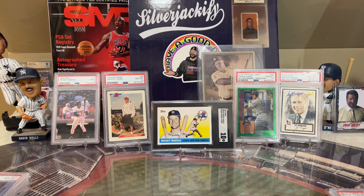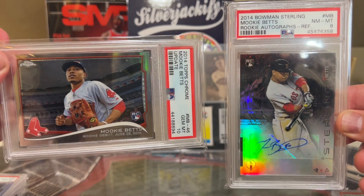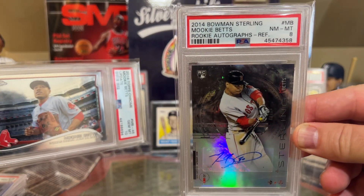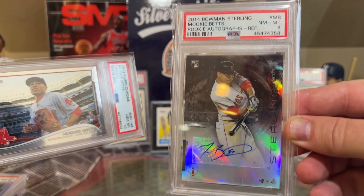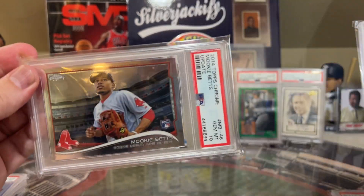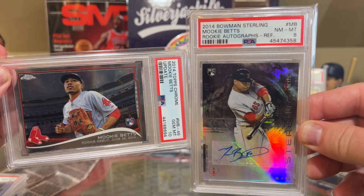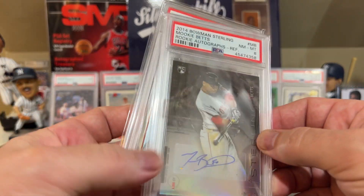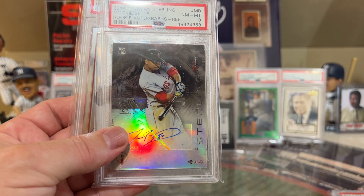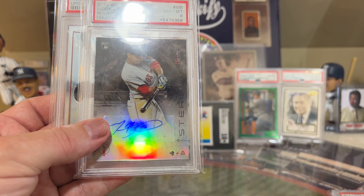At number 29 in terms of WAR — and we're at a 1.4 WAR according to Fangraphs — is Mookie Betts. These are the two best cards I could dig up: I have the Bowman Sterling Refractor. This would have been a number one, but it came back as an 8. And then you have the PSA 10. Depending on which card you prefer, this is number 29. He is hitting .254, 7 home runs, 29 RBIs.